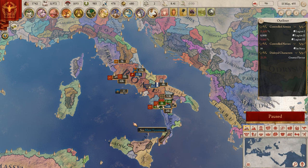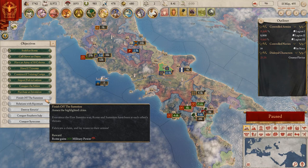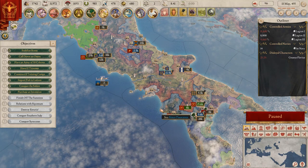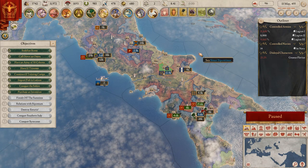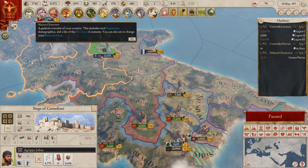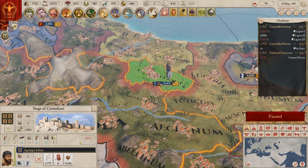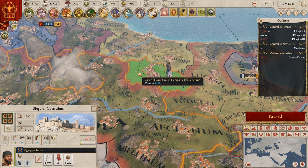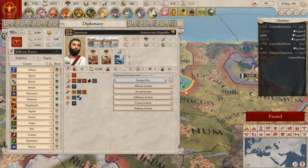Hello and welcome to Imperator Rome, my name is Maturius and welcome back to the Rome let's play tutorial. We are slowly getting to the end and we have to finish off the Semonites. I need a claim for that, but these guys are still being sieged - are they at war? Because then they will be finished off automatically.